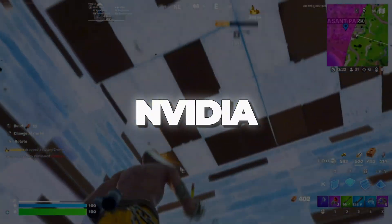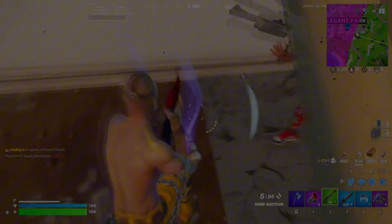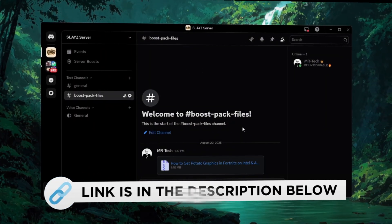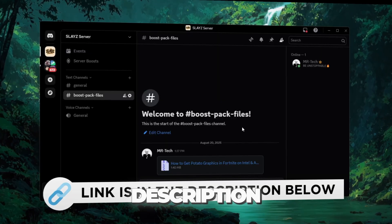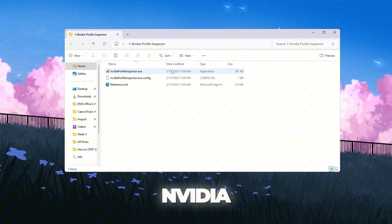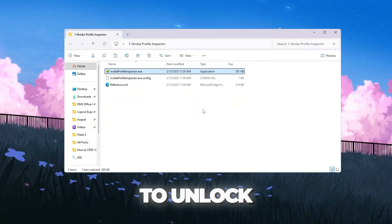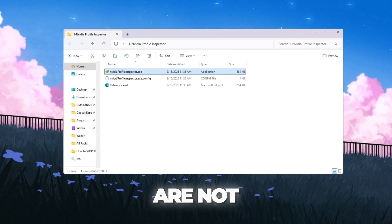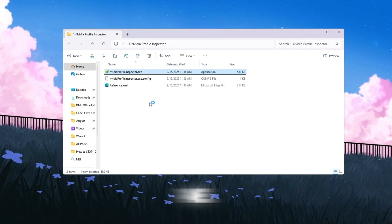Step 3: Using NVIDIA Profile Inspector settings for Fortnite. You can download and access all the files from my Discord server — links are in the description. If you have an NVIDIA graphics card, you can use a tool called NVIDIA Profile Inspector to unlock hidden settings that can boost FPS and reduce input delay. These settings are not available in the regular NVIDIA control panel.